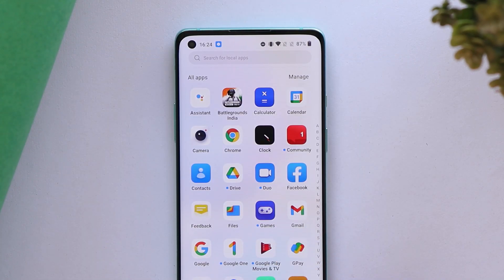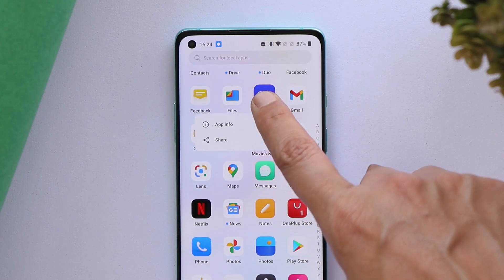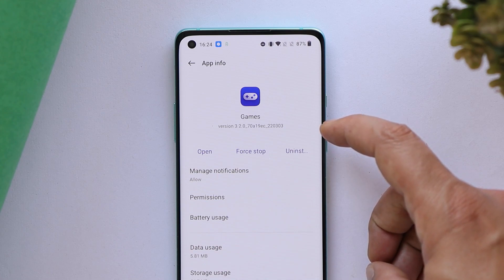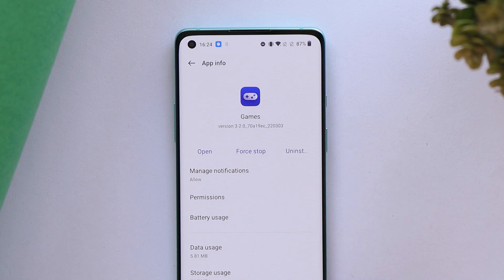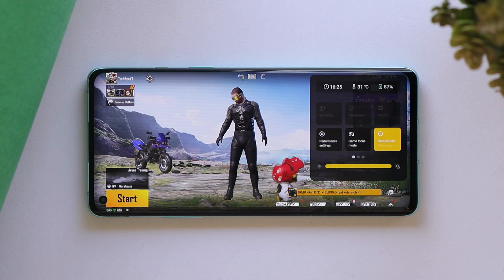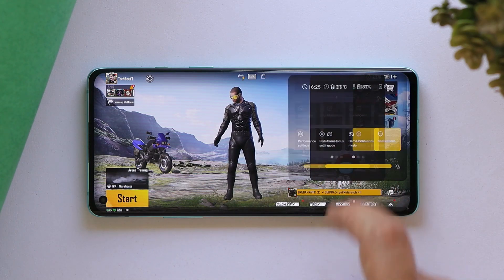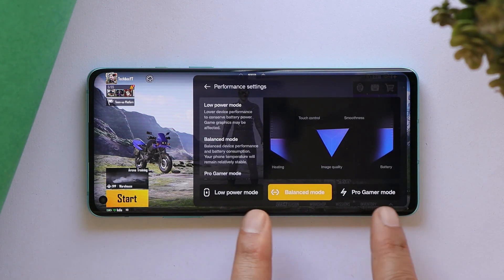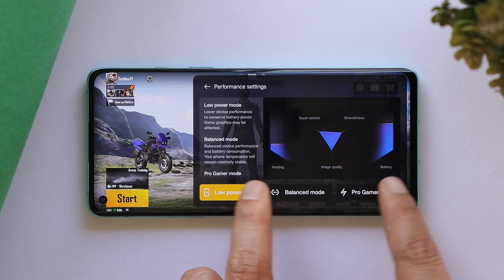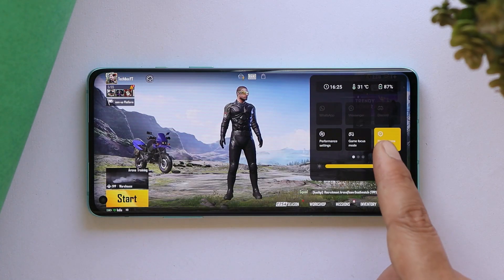Now let me show you this on my OnePlus 8, which is running OxygenOS 12 Beta 1. If you look at the Game Space app version, it's 3.20 — I've installed the same APK on my OnePlus 8. If I launch a game and swipe down the gaming toolbox, you can see we have Performance Settings, exactly similar to what we saw on the OnePlus 9. All three modes are present: Balance Mode, Pro Gamer Mode, and Low Power Mode.